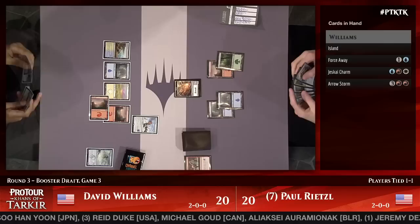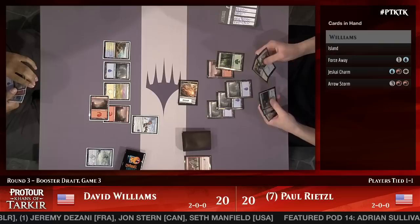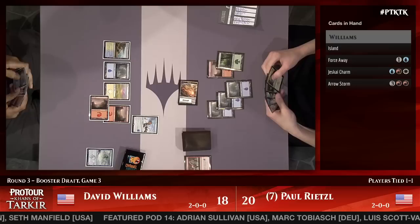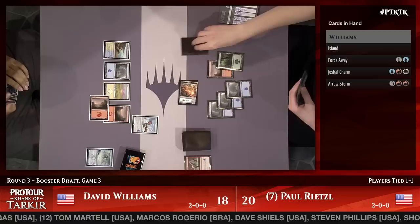Maybe Williams is saying he's guessing the morph wrong to incent Rietzel to flip it up because Rietzel thinks Williams thinks it's something else — just guys charm, also maybe not. Rietzel is just not falling for any of that nonsense — he's got bigger, better things to do with his mana. Dave Williams is not correct in his guess — it's not the Monastery Flock. He might just be representing that he doesn't know what it is, since he's been calling them out every single turn.